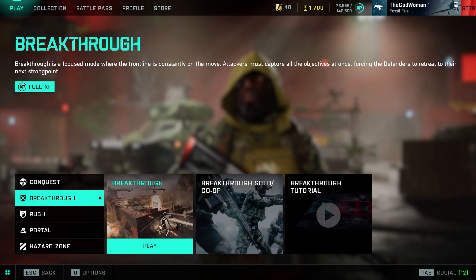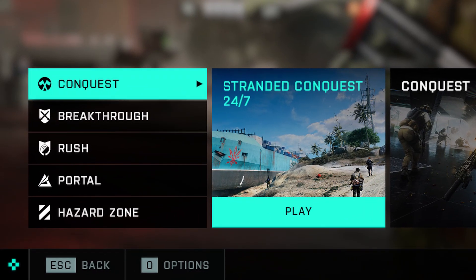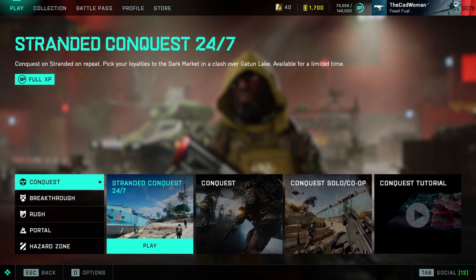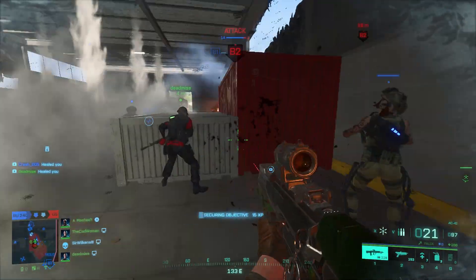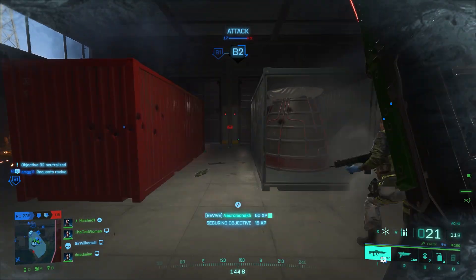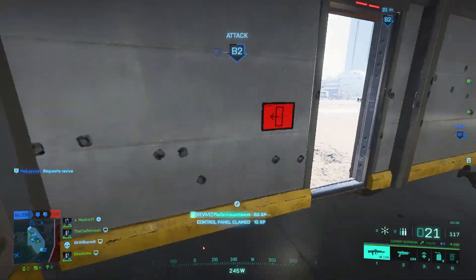In All Out War there were also some changes — Stranded Breakthrough 24/7 and Exodus Conquest have been removed, and instead Stranded Conquest 24/7 was added. This is unfortunately a point where the new UI system is limiting them, since with the old system we often had 24/7 Conquest plus Exposure Conquest in All Out War while only Breakthrough 24/7 had to be removed, so they could more freely have four different modes available. But now they can't have more than one exclusive playlist at a time in either Breakthrough or Conquest, so we can't have a 24/7 Conquest and Exposure Conquest simultaneously. It really annoys me that the two modes I played the most were removed just because the UI doesn't have enough space for it, but it is what it is — we only have Stranded Conquest as a special playlist now.